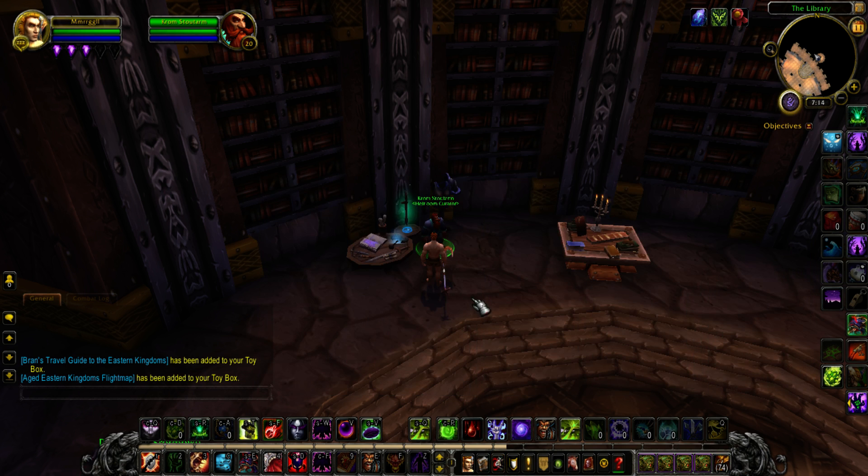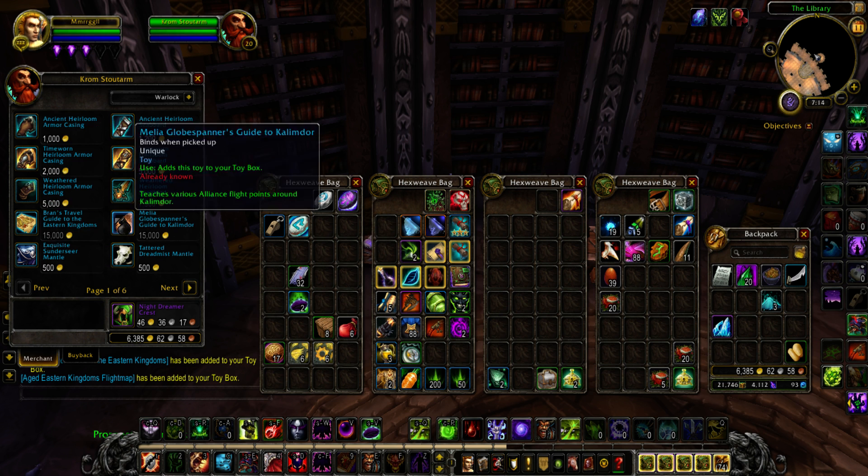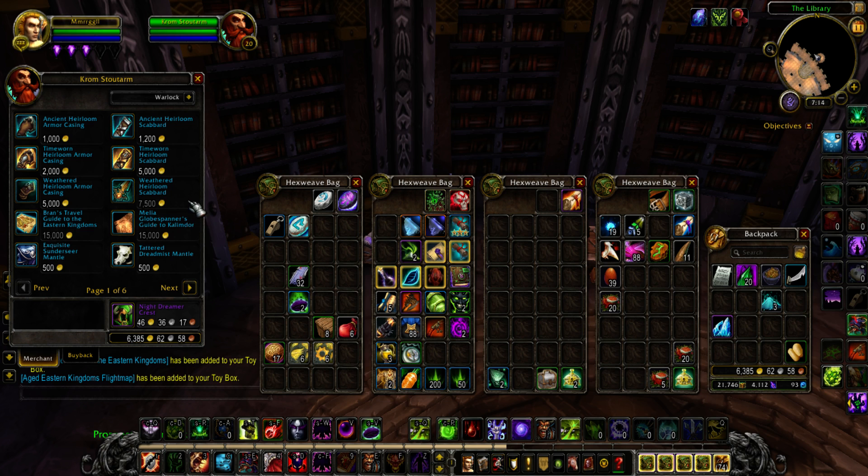So it's 30k total for all flight paths in Eastern Kingdoms and Kalimdor. I think it's a good investment — it's kind of annoying having to run around to flight masters. But it's up to you; it's just nice to have.